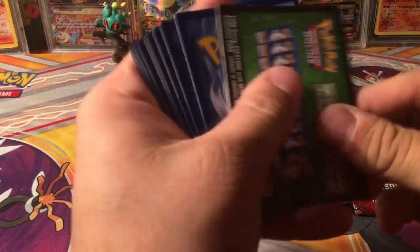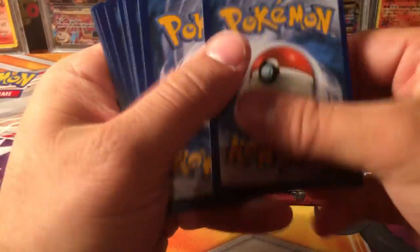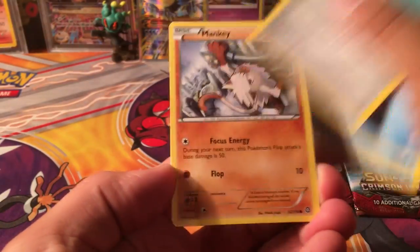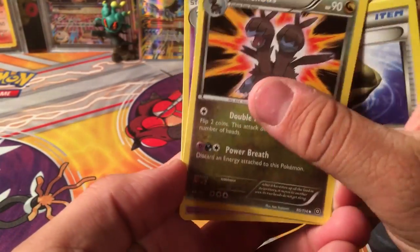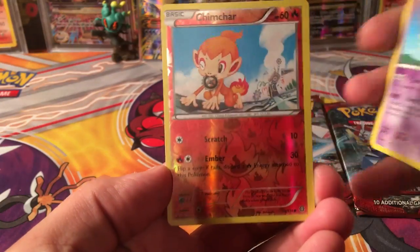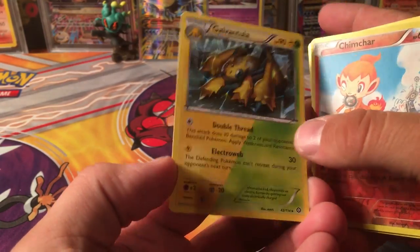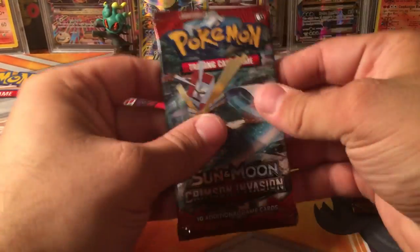Steam Siege next — let's see if we can go two for two with full arts. Maybe a Sycamore? Here's a Steam Siege code for you guys. We've got a Marill, Shellos, Mantine, Klinklang, Mankey, Claw Fossil Anorith, Zoroark, Drifblim, Reverse Gym, Charizard, and the rare is a Galvantula — kinda cool, not as cool as our Primal Kyogre though.